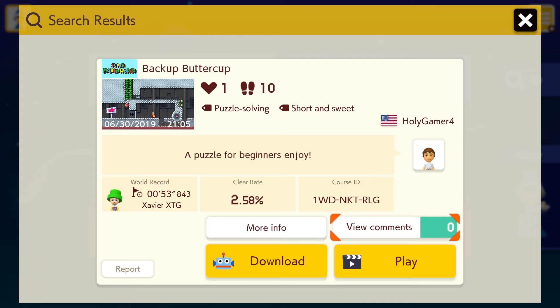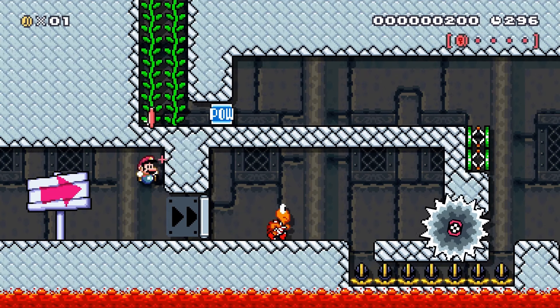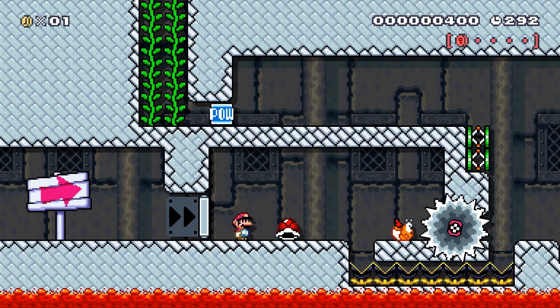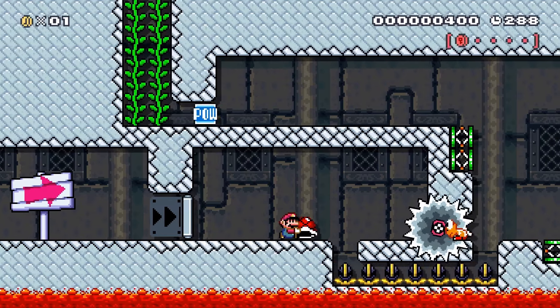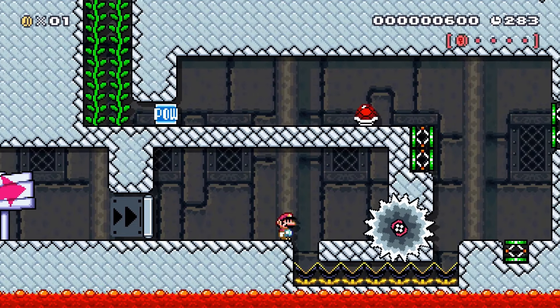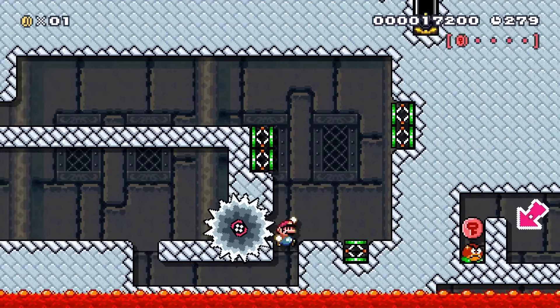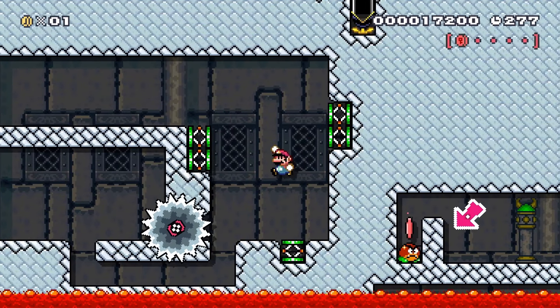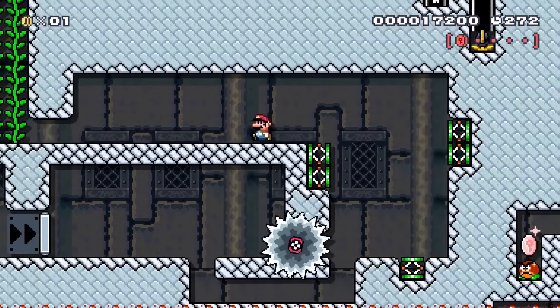The course ID is on the screen, so let's just get on with it. The first thing we got is a red coin. This appears to be a troll kind of course — I have no idea — but we got a shell and there's something there, so we can kick the shell through that. Okay, so the Koopa went through the hole — good job for the Koopa, I guess.